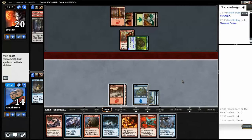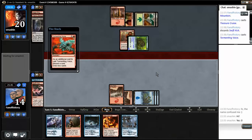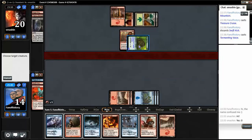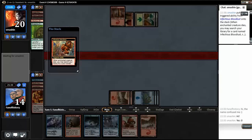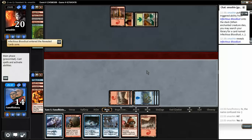I find a Fiery Impulse. So now I just need to play something else to the graveyard — that's what Tormenting Voice is good for. I'm going to throw away Swift Kick, putting the required cards in the graveyard. Burning him. Infectious Bloodlust will work on the next creature as well. And we are all tapped out.